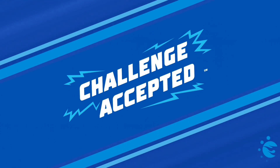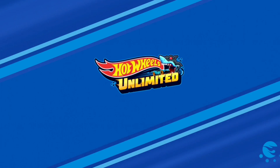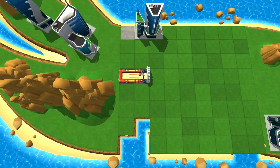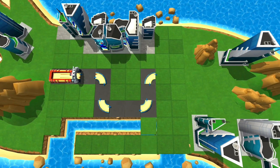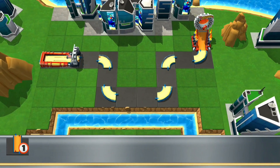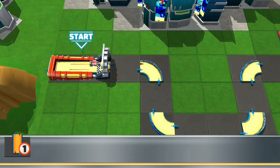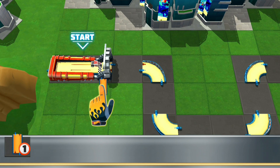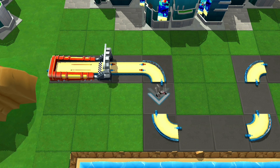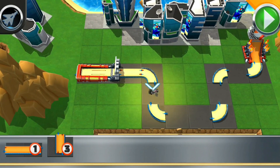Bam! First challenge! Hit it! Challenge accepted! I hope you've got your thinking cap on — this is a puzzle trial! Your goal is to fix the track, to get your car from this launcher to the finish ring! Can you do it? Sure you can! Here are your track pieces! Get busy building! Just grab a track piece, slide them over, and drop them where you think they fit! Perfect — you got this!